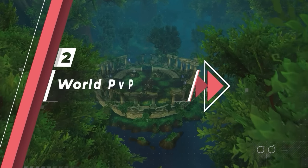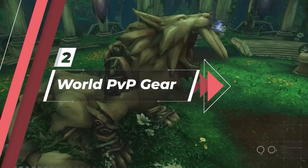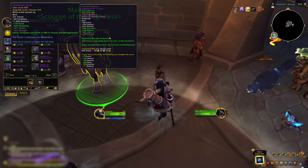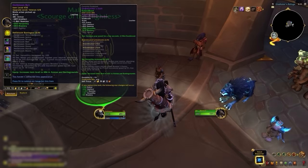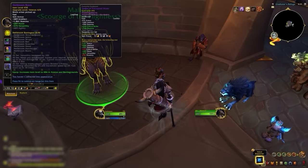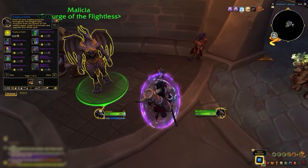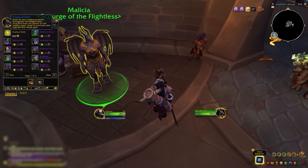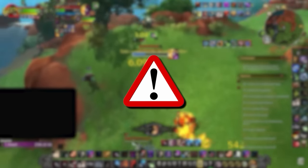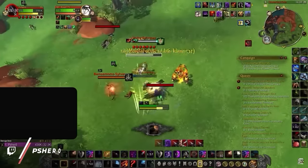World PvP Gear has also made a return if you want different stats, via bloody tokens that you gain from World PvP and World Quests. This gear can be upgraded to a higher item level, just below the Conquest gear's item level, through Trophies of Strife, so make sure you're completing that weekly PvP Quest to stay ahead of the curve. If you miss out on a week of World Quests, you can still purchase the Trophies of Strife for 3,500 Honor instead. Remember that the set bonuses for this gear do not apply to instanced PvP, so don't bother completing a set unless your goal is World PvP only.